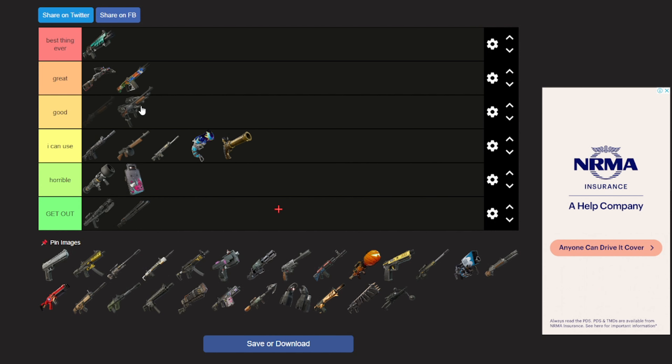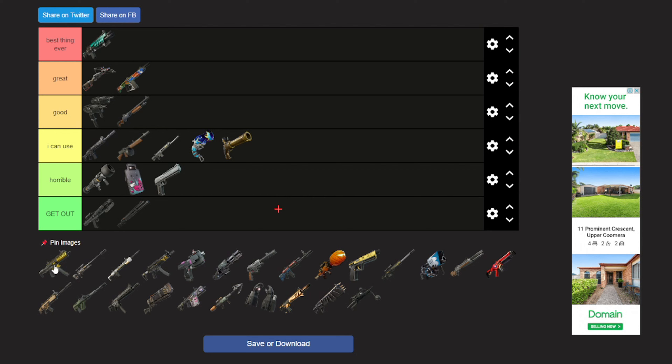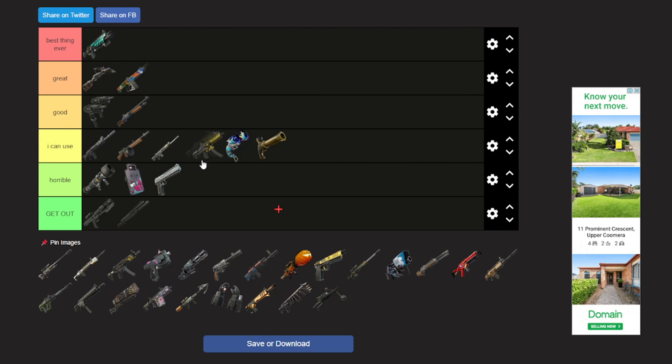Now we have the Hammer Pump — I can use it, I like it. It's just I hit 30s all the time, so I'm gonna go good. Now we have the Dual Deagles — I don't really like it, just gonna put it in horrible. Same goes for the Havoc Burst SMG whatever it's called — it's just horrible, genuinely sucks.